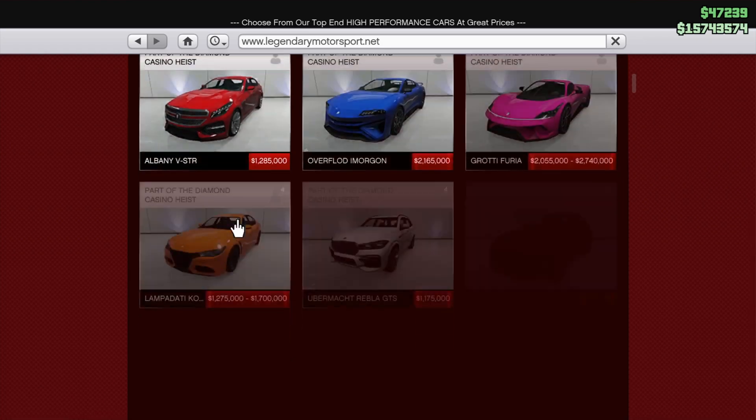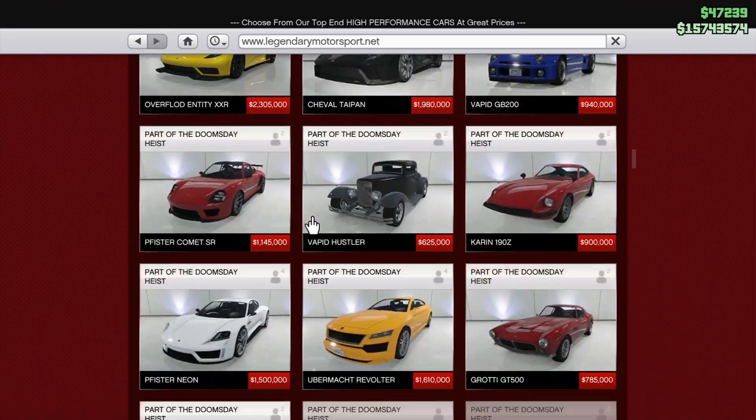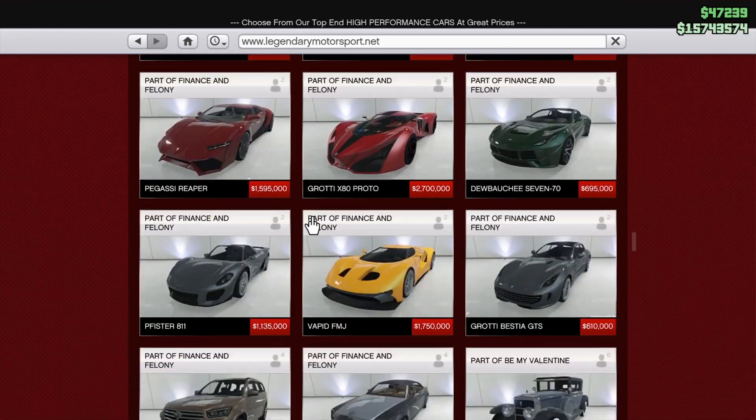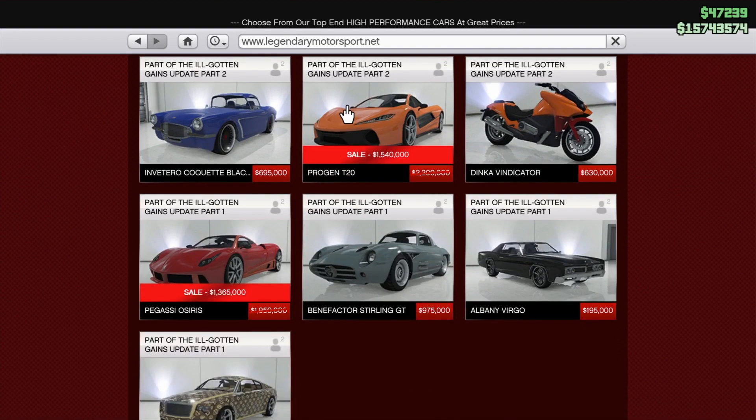Let's go to Legendary Motorsport first — there are some discounts here. We have the Progen T20 and the Pegassi Osiris on discount. These are two really good cars.